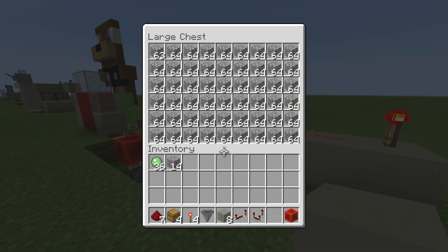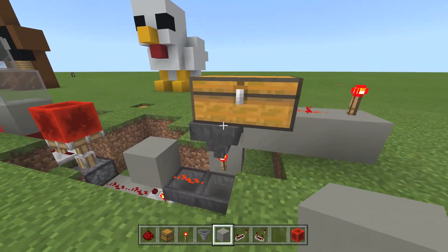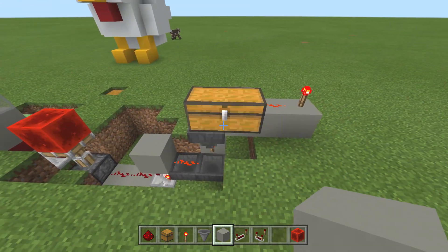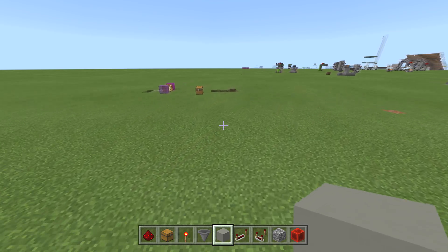You can see on this one here we have cobblestone. So when I put a cobblestone in, it's going to leave the one spot and open the door. As you can see, the door is now open. You could easily make this completely hidden — I just put this above the ground so you could see it. It's a very easy thing to do. Another cobblestone goes in, door closes. That's exactly what this is for.